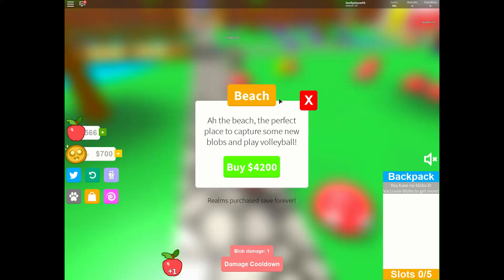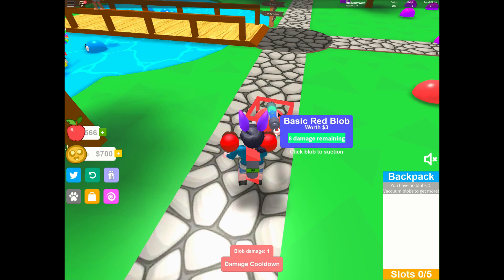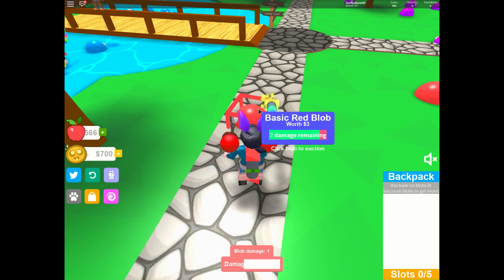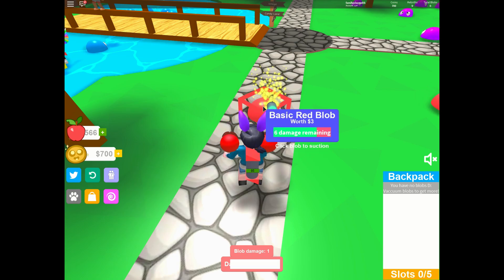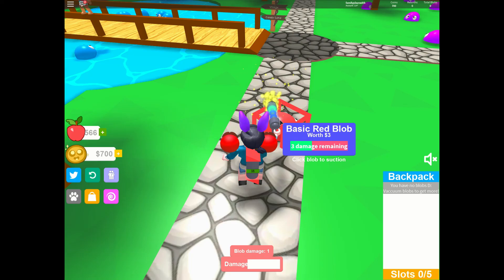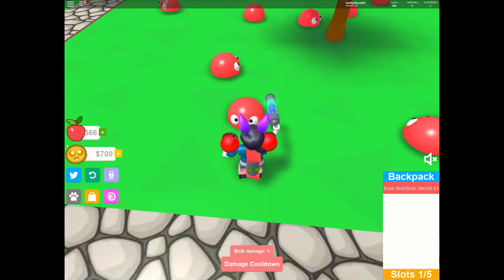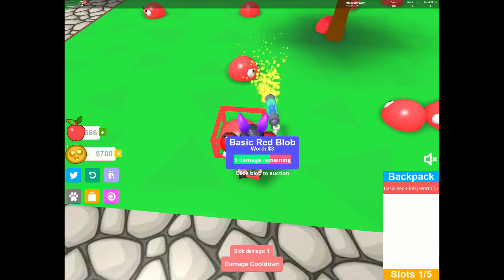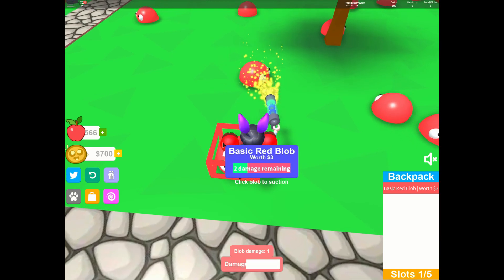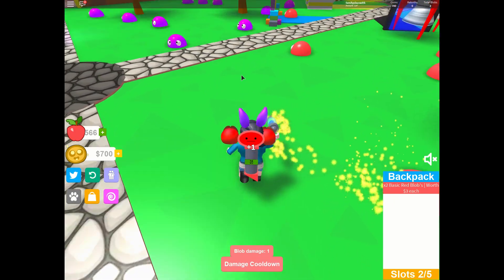Let's try to get some money. So these little blobs, I guess you just put your cursor over them and left click, and it's like you're collecting them in your little bag. So these red blobs are worth three dollars. That's not very much — it's going to take us a long time to get money with them.